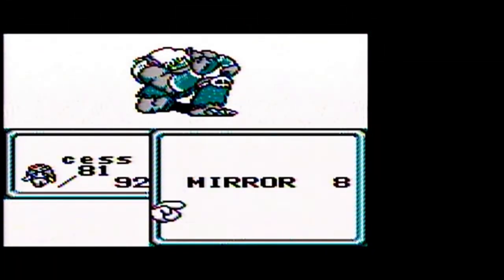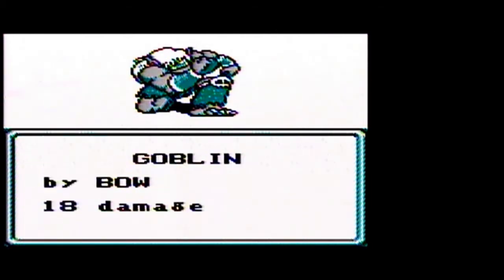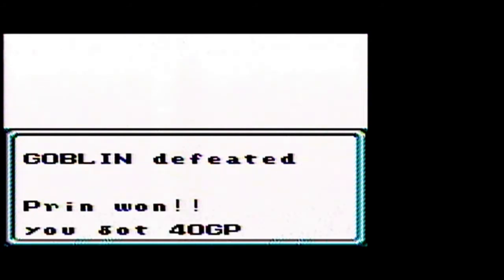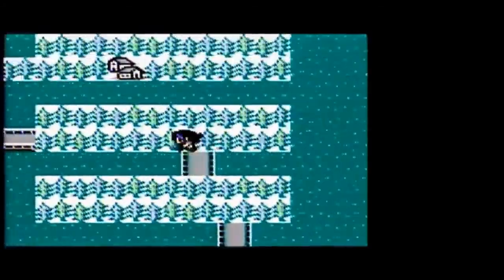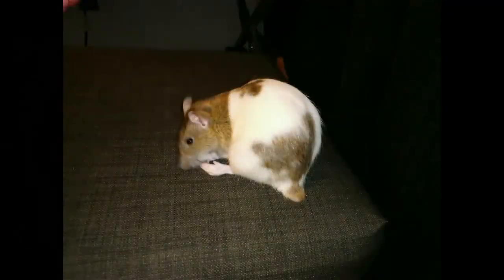The next boss we encounter can exploit all elemental weaknesses, but luckily in this game we can save whenever we want, so we can save before we fight the next boss and just reload if things go bad. I'm going to save right here, and that's what I'll pick up on next time. Take care, have a good day. Bye!